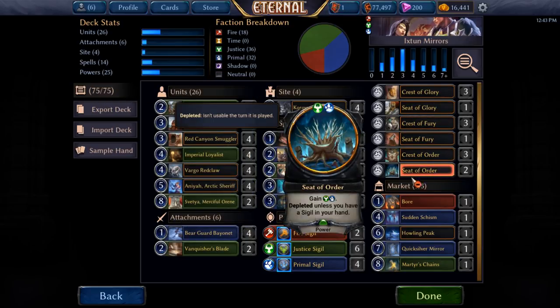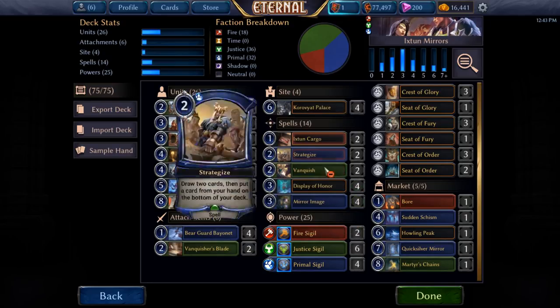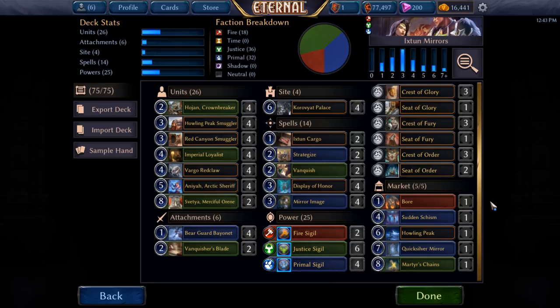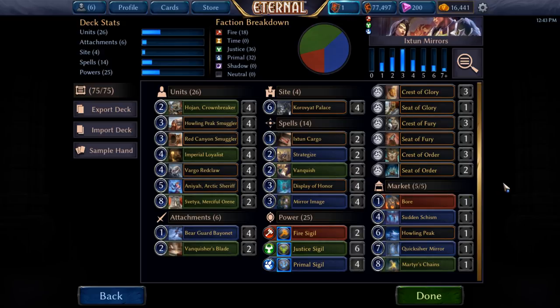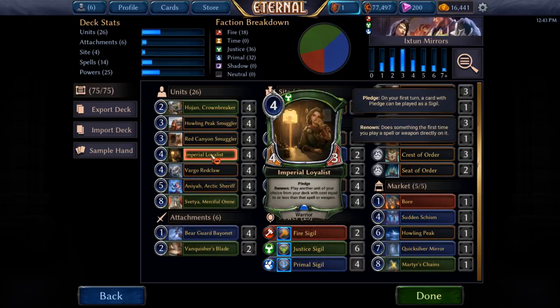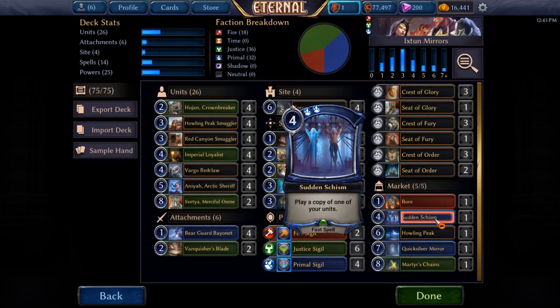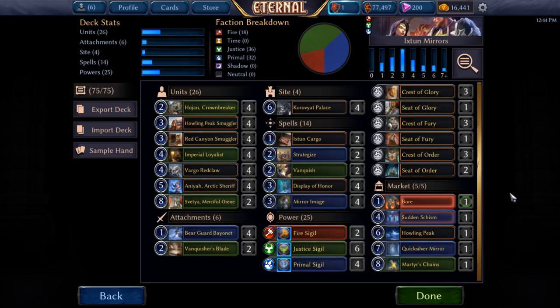Our market is Bor to similarly deal with those rat decks. I've played against them a few times testing this and they're just a pain. Display of Honor is really good against them, but Bor was excellent — having a way to deal with a lot of relics is a good thing. We originally had Adjudicator's Gavel for a lot of Recursion synergies, but I haven't seen those as much as the Relic decks coming around again. We have Sudden Schism, just another way to copy things — a little bit more expensive, but if you really want to get a Vargo online you can search for a Sudden Schism. It's nice because of the instant speed — you can wait until your opponent does something with Anaya, and then immediately give it Aegis in response and blow them out.